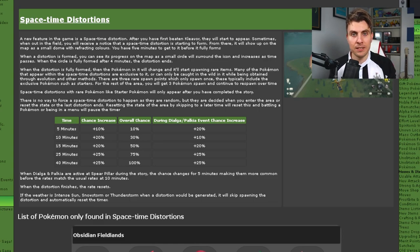This clock has increments — set times where a space-time distortion can spawn — and these times all have a percentage next to them. They increase as time goes on until it hits around 40 minutes, where you're pretty much guaranteed to get a space-time distortion.